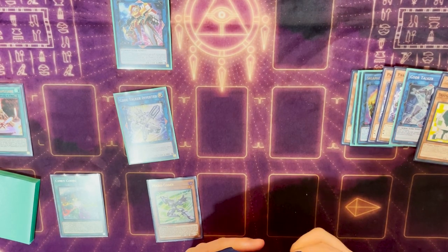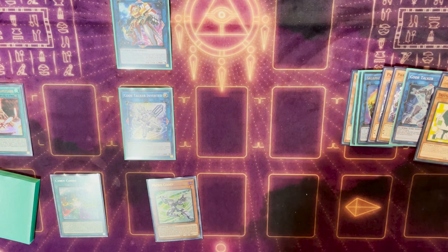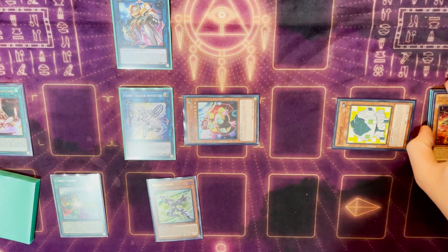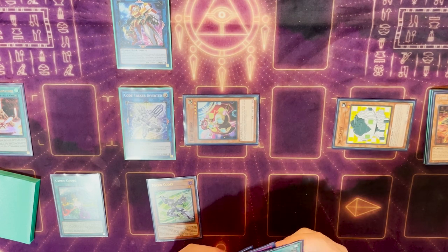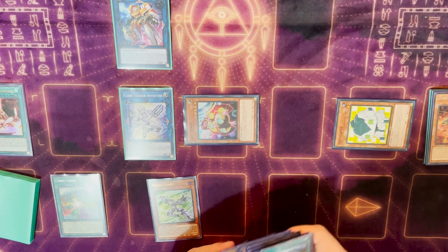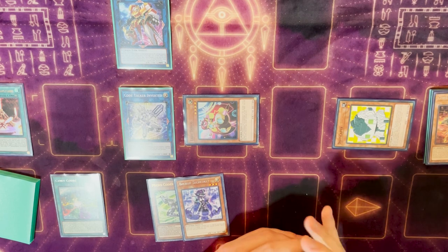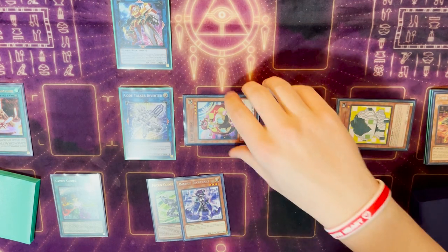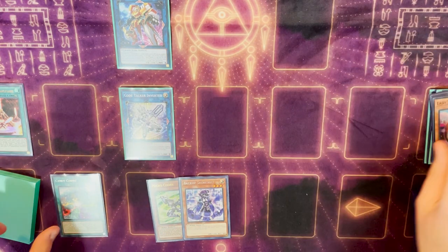Because of the way this combo went, we already have Micro Coder in hand, so we are guaranteed able to activate Inverted here. So we'll do Inverted chain link one, Codec chain link two, Generator chain link three. Generator sends Dotscaper, and then Codec is going to search us a light. We didn't start with Debug, so we can just search Debug here, and then Inverted triggers to special the Debug in a new chain link. We can do Debug chain link one, Dotscaper chain link two, get the Dotscaper back. Then Debug searches us another Cyber monster — since we just used Inverted, getting Nightmare Corrupter or Iblee doesn't really help us, so we're just going to grab a regular extender, Backup Secretary. It's two bodies instead of one, which is really cool.